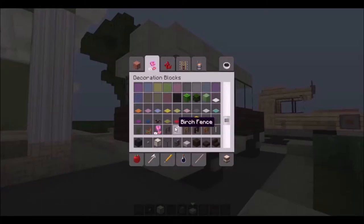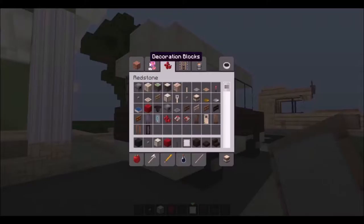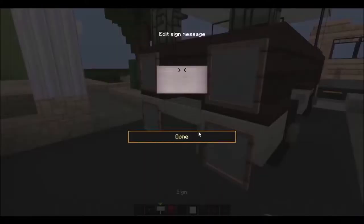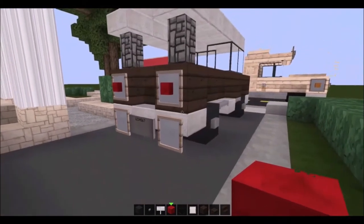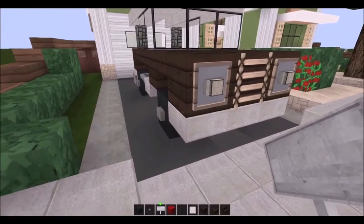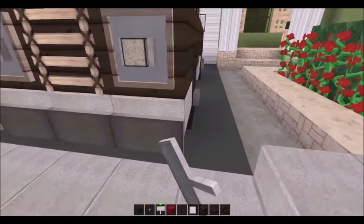I guess we can go ahead and fill out the back here. Going to do some taillights — need the item frames again. Going to get a full block of redstone and also going to get my sign. So we're going to do the taillights and the license plate. I'm going to take these off — I don't like how that looks. You could do them for mudflaps, but I'm going to do the solid bumper look. I think it looks better — it's all in the eye of the beholder, it's all up to you. Going to do the same on the front with the bumper. Looking pretty good.